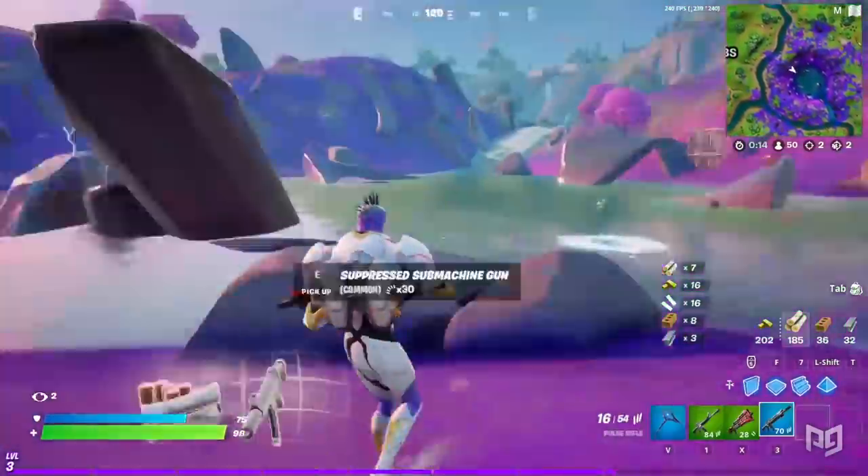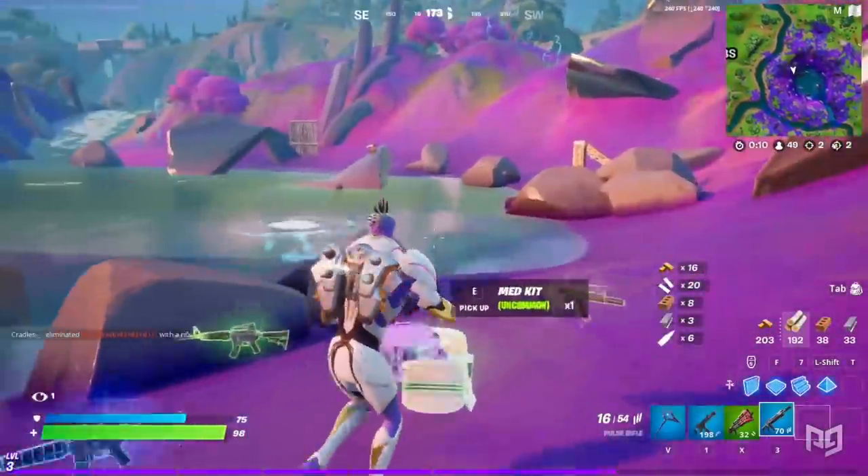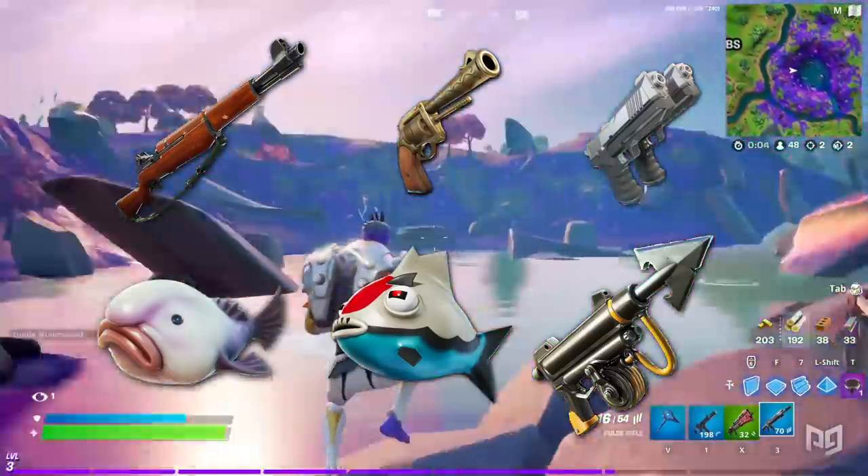Now let's cover the weapon changes. Makeshifts and primals are now extinct and in the vault alongside the infantry rifle, revolvers, dual pistols, the rare harpoon gun, the vendetta flopper, and the stink fish.